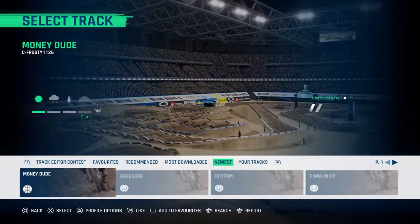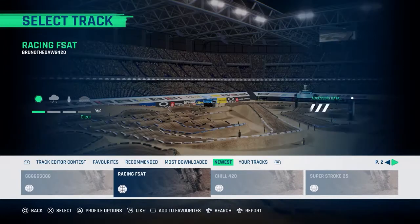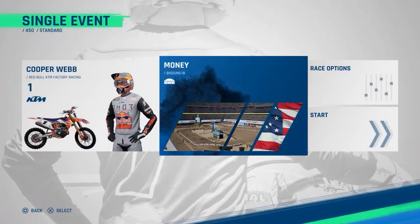Right then, let's get into it. This can be done on any track in the game and is best done via a single event. Choose single player from the main menu and event, followed by new single event. Choose any of the bike classes and riders that you wish, and choose any track — but be wary, this is a win trophy, so track knowledge can and will help you out here.